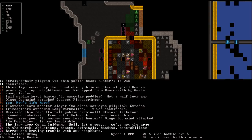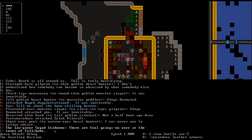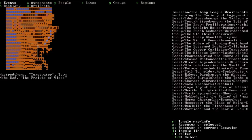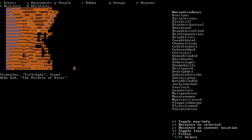We ask where the Tower of Tall Shake is. 'It is a half day's travel to the southeast.' Press Shift-Q for the quest map. We can go to Sites and scroll down — there is Tall Shake, which is the location of the bone-chilling horror, meaning evil necromancy. We now have a second quest objective marked.